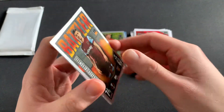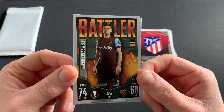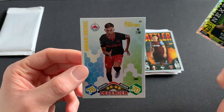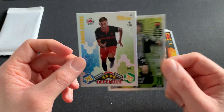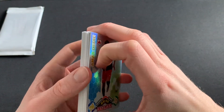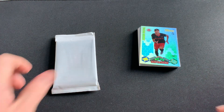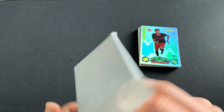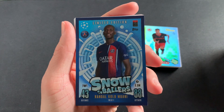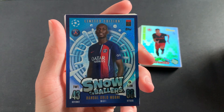West Ham player — there you go! I've obviously got most of the base sets and mirror fours, I'm just missing a couple, but very nice — Aaron Cresswell there. A Next Gen of Sule of Juventus, and this is a heritage card — can it be one I need? I don't think it is unfortunately, but a very nice little pack nonetheless. We are not buying these packs for these guys though — we are buying the pack for the snowballer exclusive cards, so let's get straight into this pack where we get 17 exclusive cards.